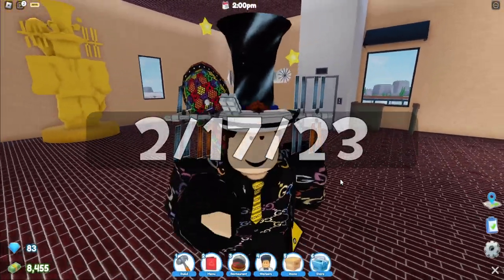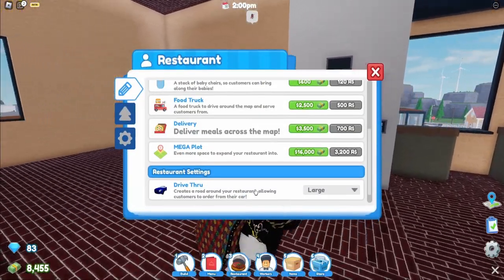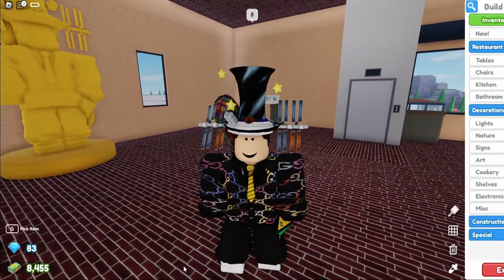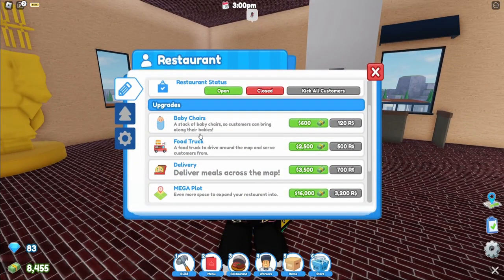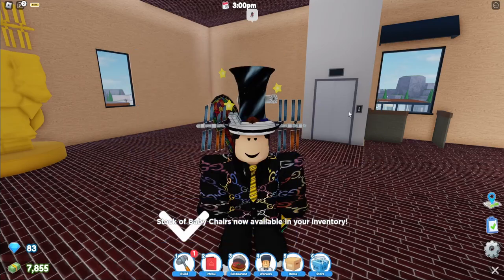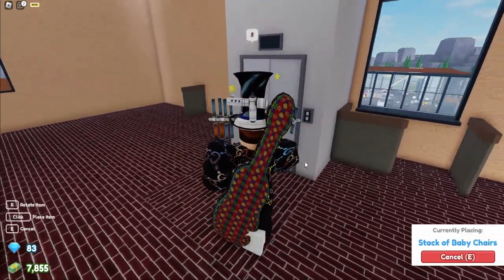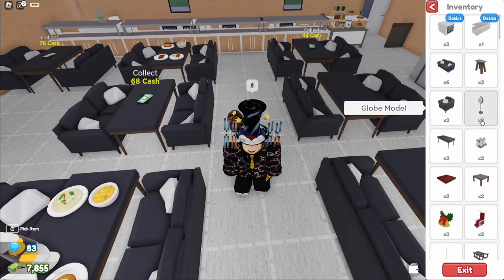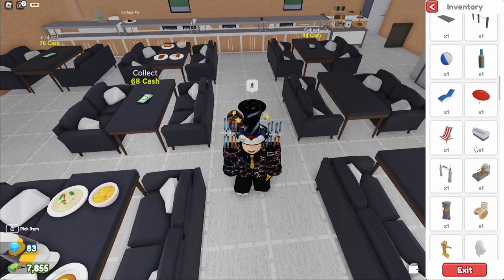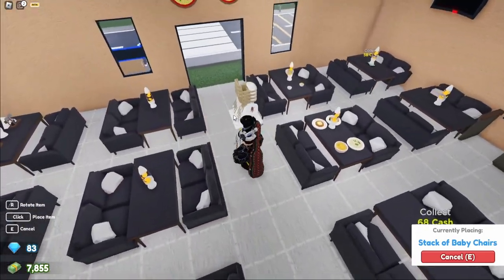Moving on to week two's items I missed: the baby chair. You might think you can just go to build mode and place it, but you actually have to buy an upgrade first. It says 'Baby Chairs — stack of baby chairs so customers can bring along their babies.' You purchase it for 600, which isn't much at all. Once you do that, you'll be able to buy the baby chair, and they even give you one for free. I'll place the stack of baby chairs right here in some free space.